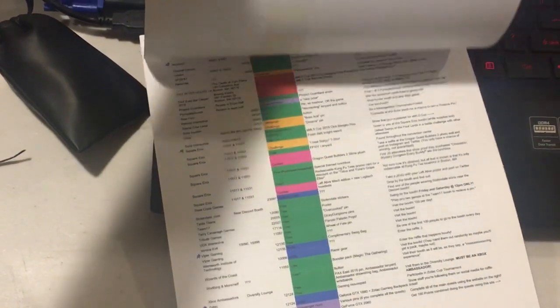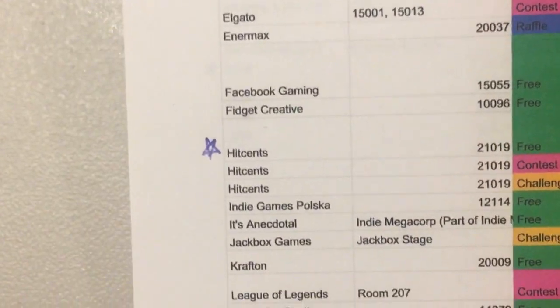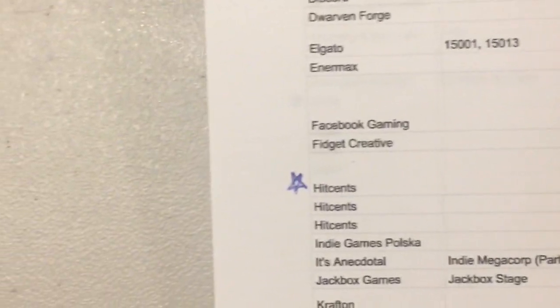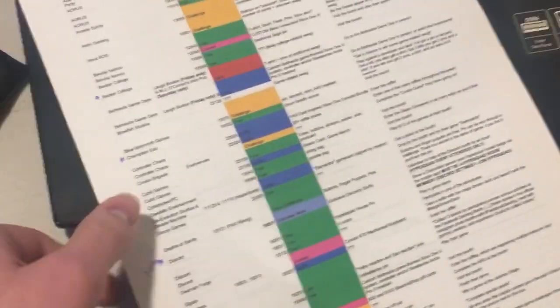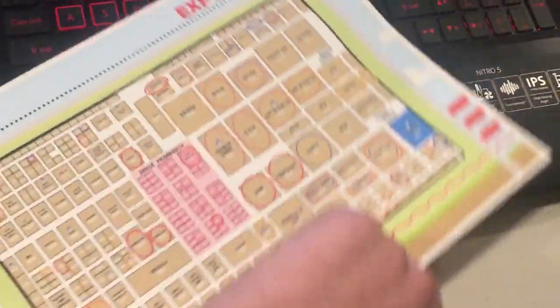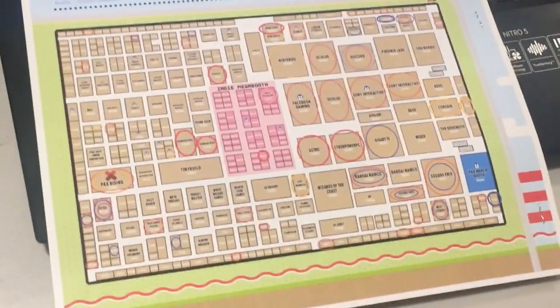I took so much time to make this — there are two pages of this, because holy crap. The little stars are just stuff I would really like to go to. This is the day before PAX, by the way. That note means I'm working from 2 to 3 PM at the Discord booth. So if you saw me and didn't know it was me — surprise, it was me.